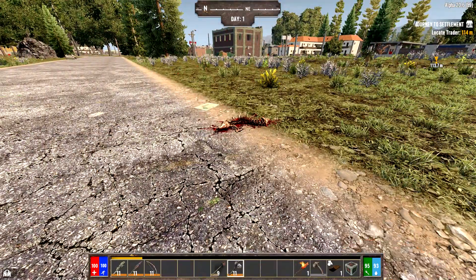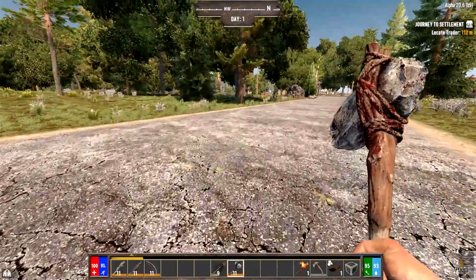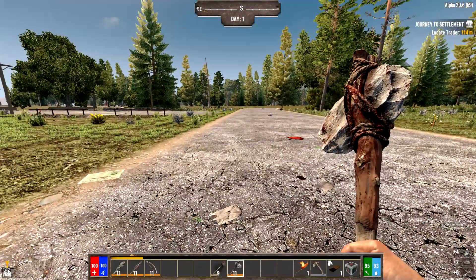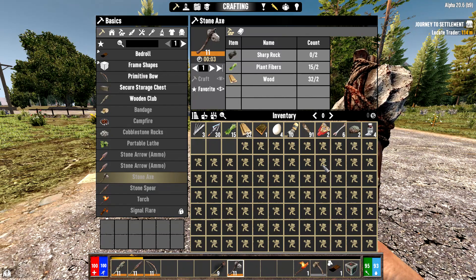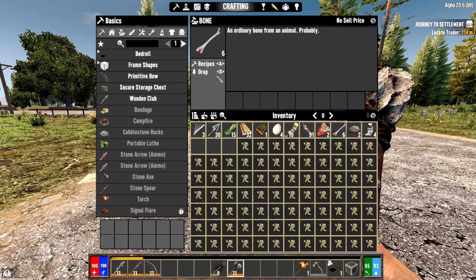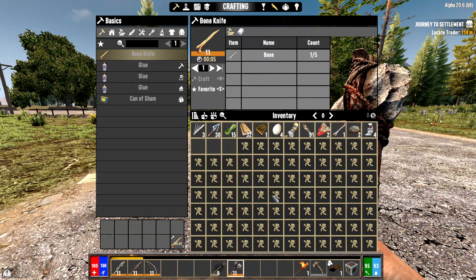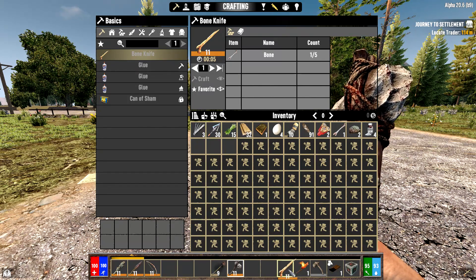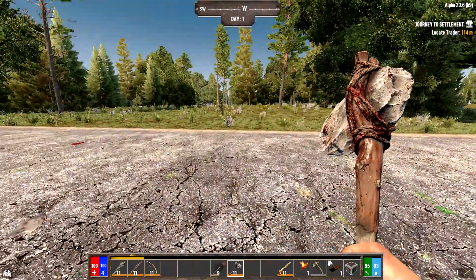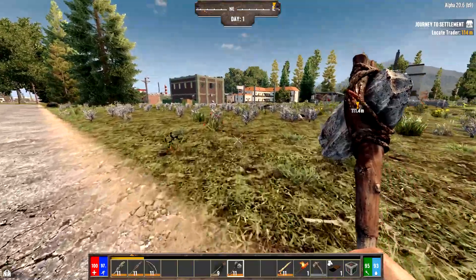We can also harvest gut piles. We just got six bones from that gut pile. You need five to make a bone knife — select bone, hit recipes, craft the bone knife. This helps with harvesting animals, gut piles, and things like that. Knives of any kind are better and get you more resources than other tools or weapons.